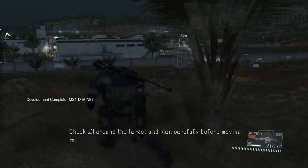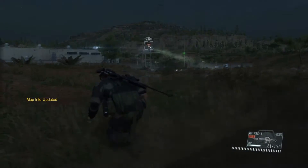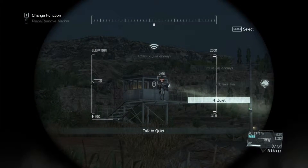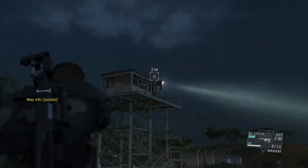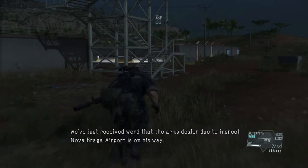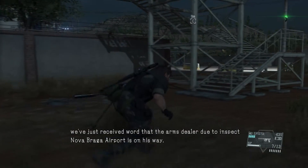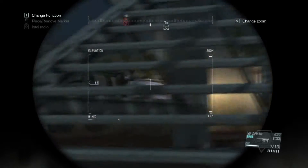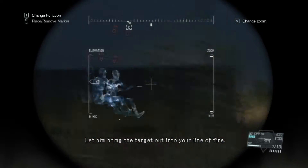Check all around the target and plan carefully before moving in. The map has been updated. Boss, we've just received word that the arms dealer due to inspect Nova Braga Airport is on his way. Once his chopper has arrived, he'll be touring the facilities along with the target. Let him bring the target out into your line of fire.